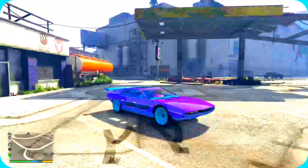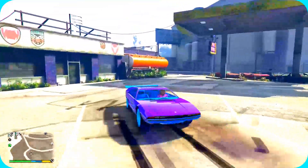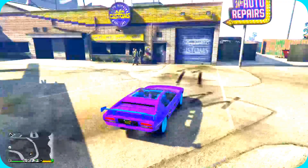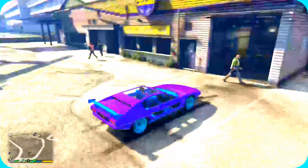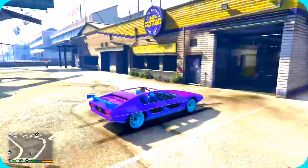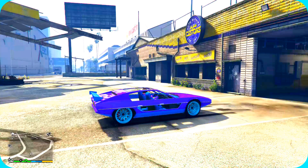The only requirement you need is the Toreador vehicle with its boost. Then you're gonna want to come to any LS Customs — it doesn't matter which one. This is a timing part: as soon as you're driving in and you get to the part where it gives you the animation of driving in, you're going to want to turn it to submarine mode.